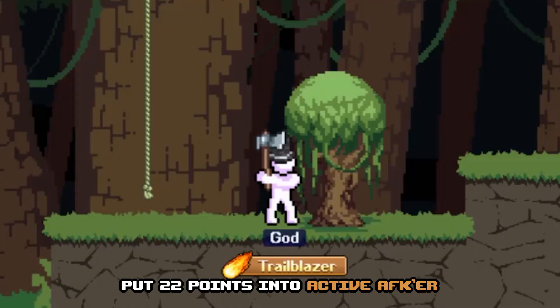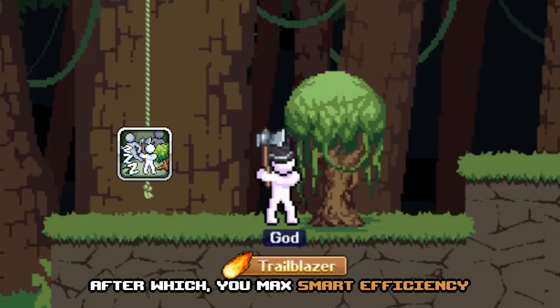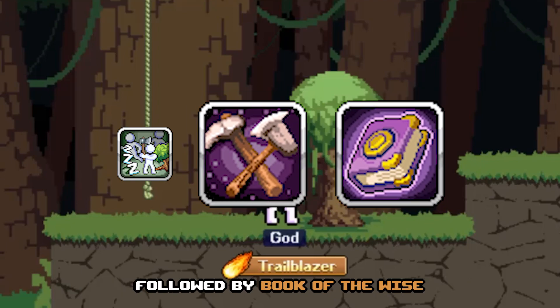Put 22 points into active AFKer, after which you max smart efficiency followed by book of the wise.